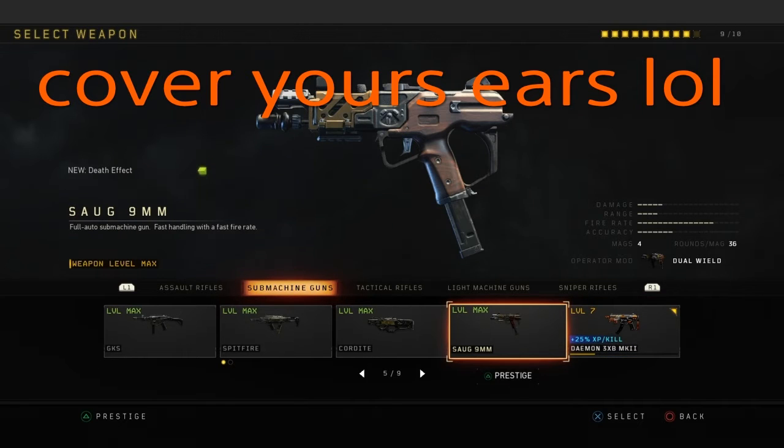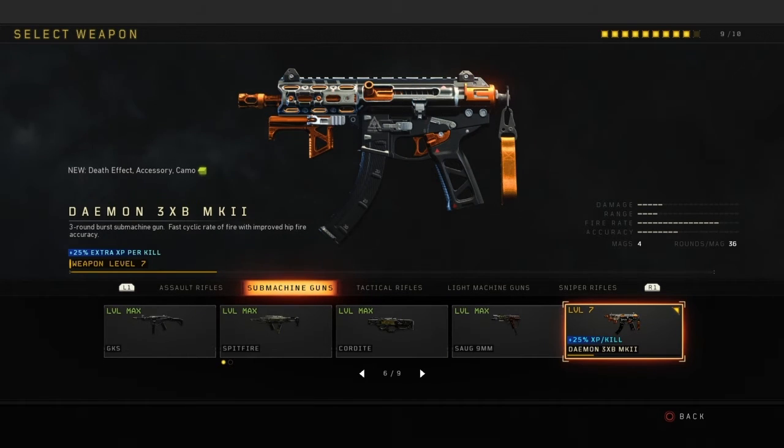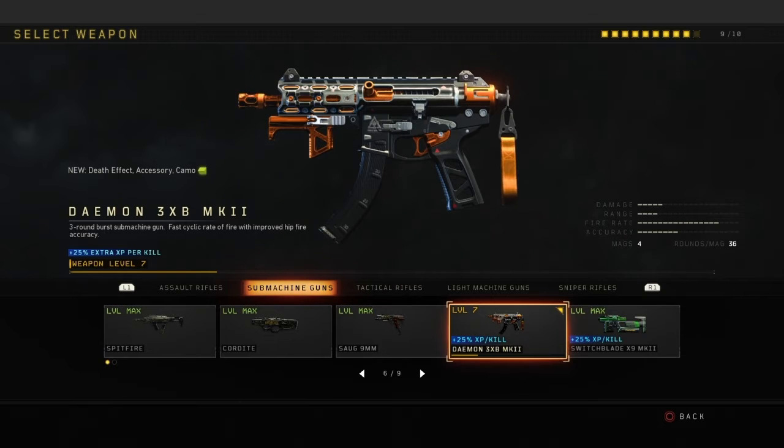It's broken. Alright, the Daemon — you already know what time it is, this is my baby. When I started my YouTube channel I used to rock this every single time on my old account. Honestly this could be better than the VMP. With high caliber 2 and rapid fire, this thing does work. I always like to run steady grip, which actually reduces your hip fire and controls your recoil. To be honest this thing doesn't really have much recoil — a little bit of bouncy recoil, just like the Hades and the Auger.